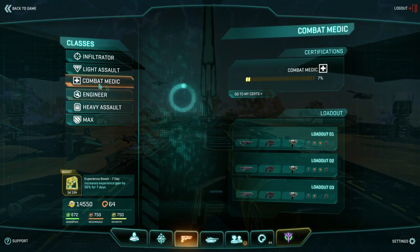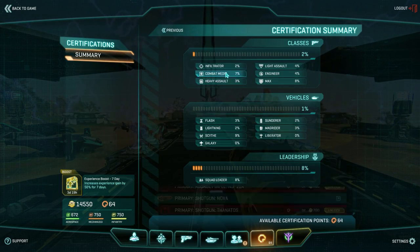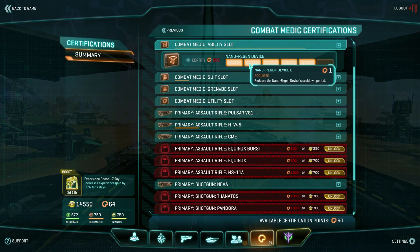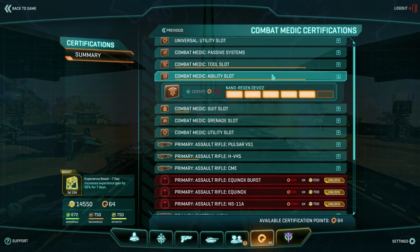Now let's take a look at some of the other stuff we can unlock. I'll keep using the combat medic for an example. In the combat medic ability slot, the first level of the nano regen device again only costs one certification point and it reduces the nano regen device's cooldown period. If you have an extra 10 certification points after that you can bump it to level 3 which increases the nano regen device's health regeneration. So you can actually upgrade your nano regen device almost halfway with just 11 certification points — that's hardly anything.